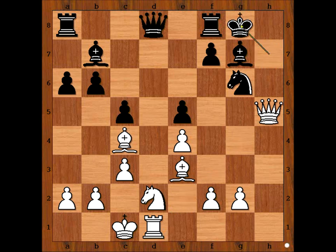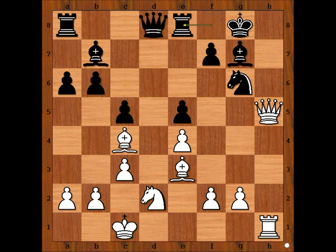White to move — what would you do? Rook to h1 was played, threatening checkmate. Rook to e8, making room for the king to escape. What would you do here? Steinitz played queen takes knight on g6. The pawn on f7 is pinned because of the bishop.